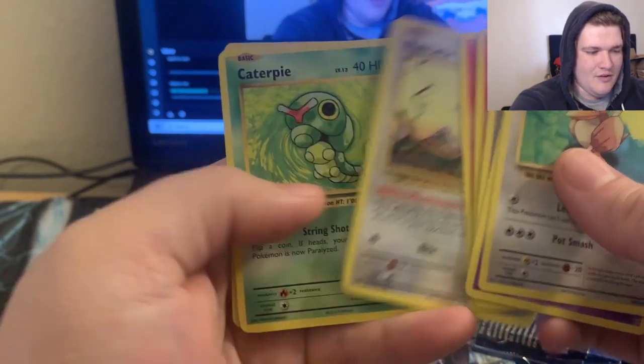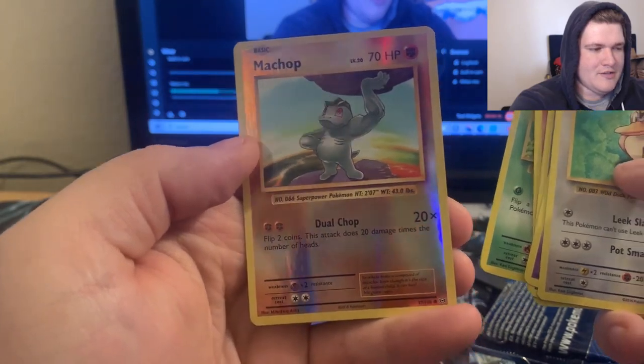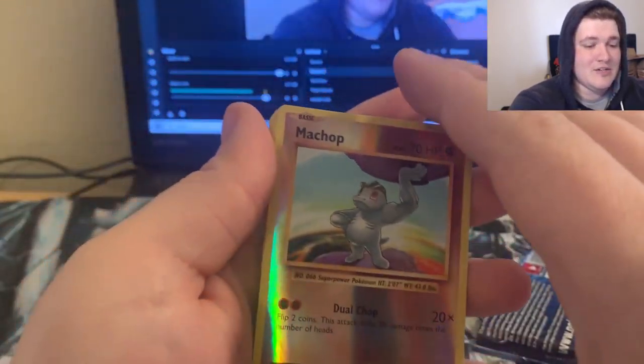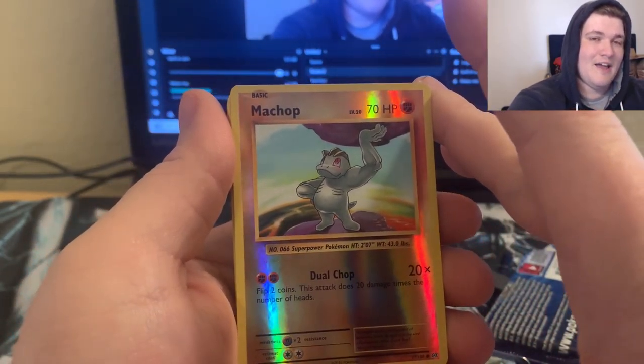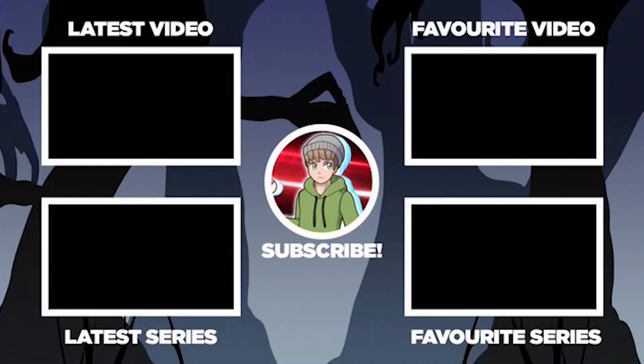Farfetch'd — look at the nostalgia here. Nidorino, Slowbro Spirit Link, Pokedex, Growlithe, Ghastly, Charmander, Rattata, Caterpie, and the Machop is the rare right here, guys. Reverse Holo Machop is the rare.